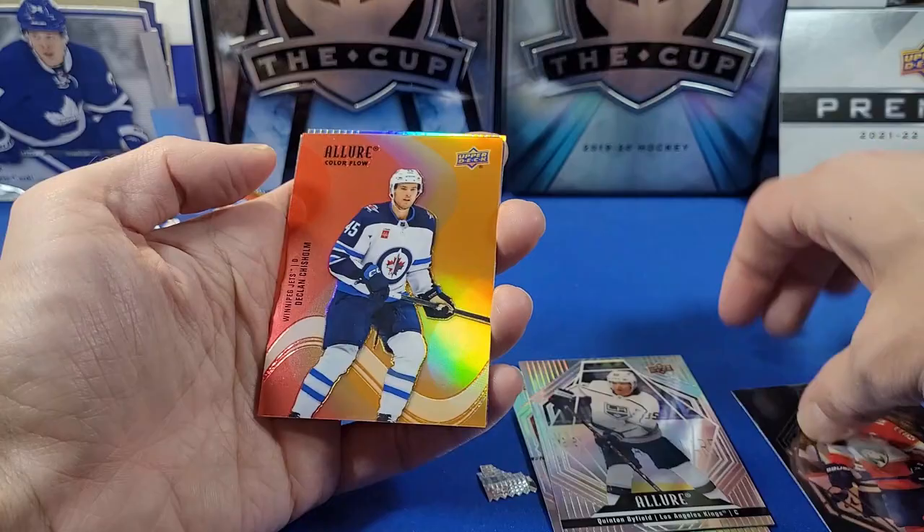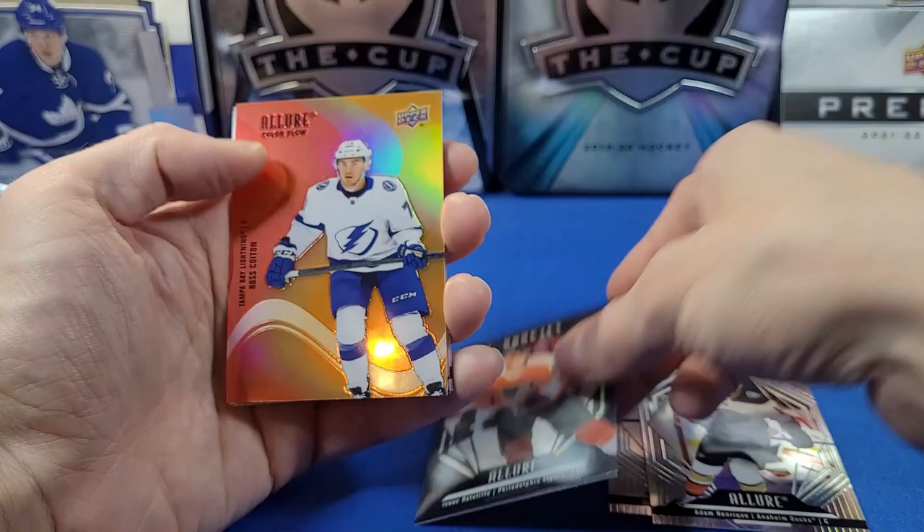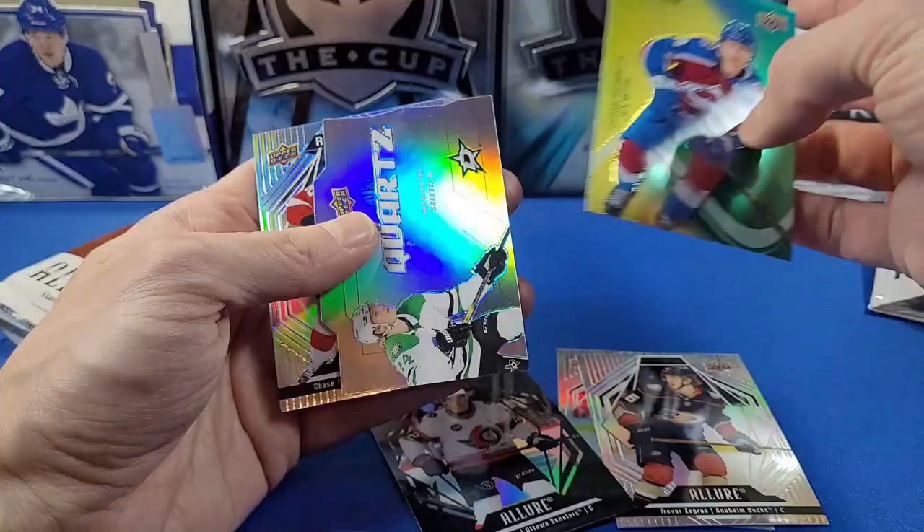Pack three: Alexander Barkov black rainbow, a color flow of Declan Chisholm, and a Cal Petersen Blockers card. Pack four: Kachisnek, Isaac Radcliffe black rainbow rookie, a color flow of Ross Colton, and an Iced Out card of Quinn Hughes.